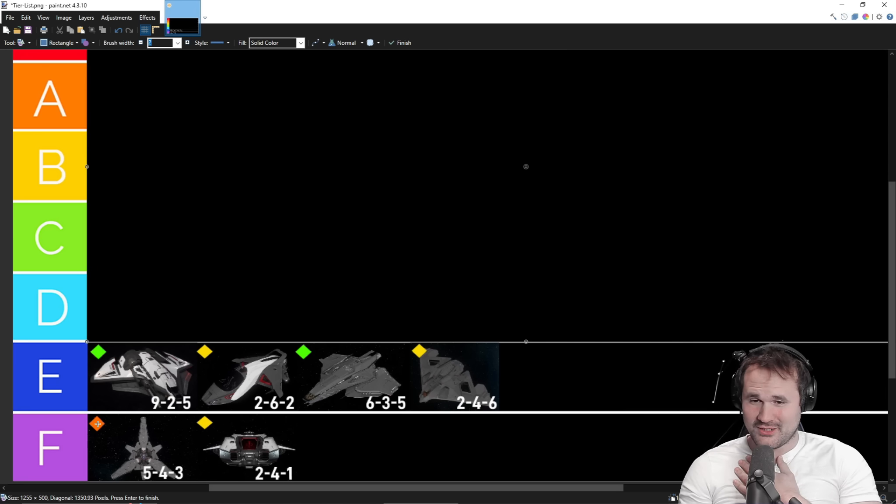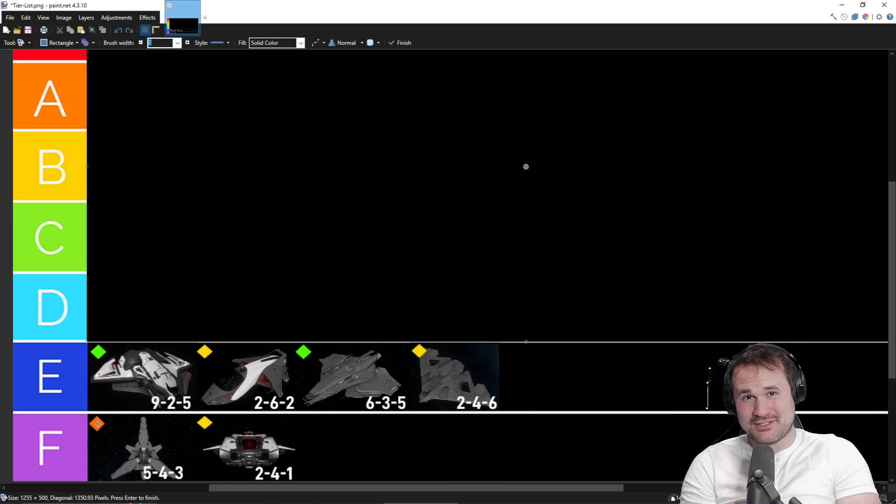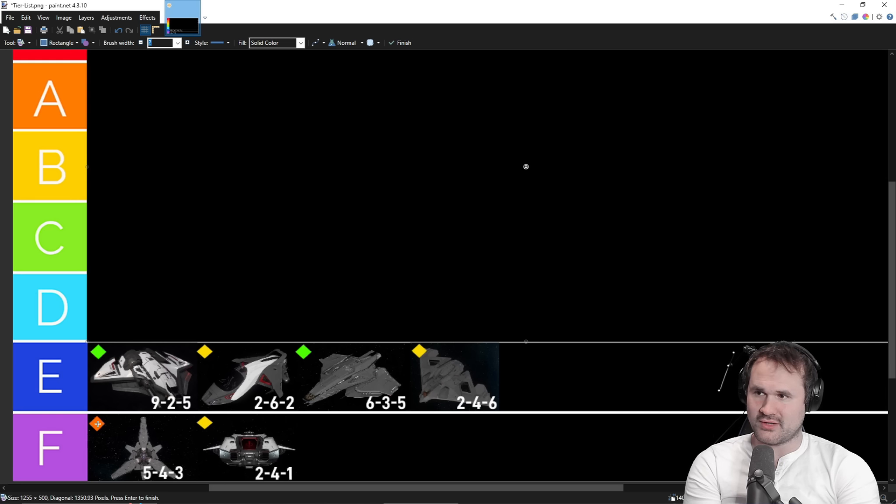My heart was broken when I started flying the Pisces. Of all ships, the Anvil Pisces is interceptor-tuned — I will never understand this. It's meant to fly fast and be safe, yet it can't do that, and it has even less hit points than the X85. It's a murder box, a coffin. 2 for Threat because it can't hit anything, 4 for Control because it has slightly more acceleration than an Aries Ion and is physically smaller, and 1 for Survivability — I almost gave it a zero. If you're in a Pisces, stay in nav mode and never drop into SCM.